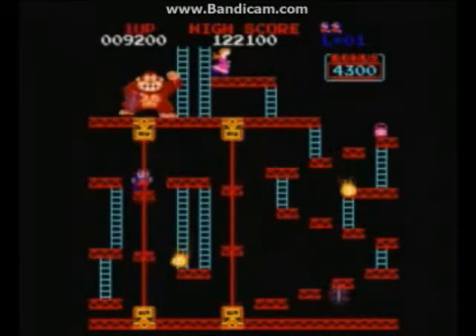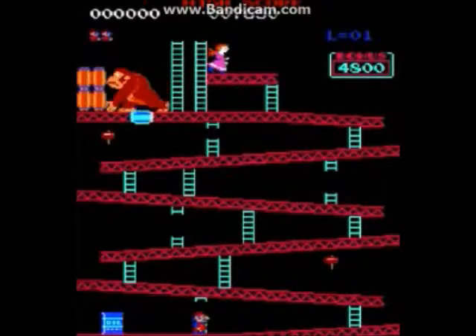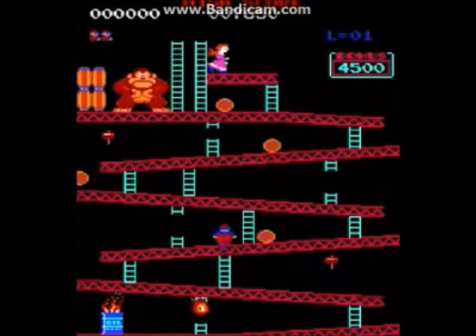The original Donkey Kong came with four screens. The first screen was the construction site, where Jumpman had to scale a seven-story construction site made of crooked girders and ladders while jumping over barrels or hammering them.